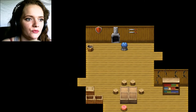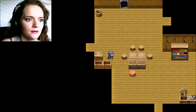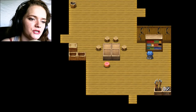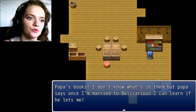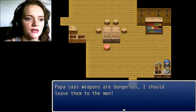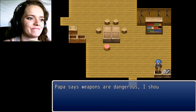Okay, here we are — the living room. Let's explore this a little bit. A bookshelf — Papa's books. I don't know what's in them, but Papa says once I'm married to Belisarius, I can learn if he lets me. Belisarius — is that some sort of dinosaur? Papa says weapons are dangerous; I should leave them to the men. Oh, I already like this game.